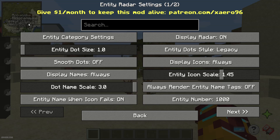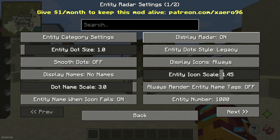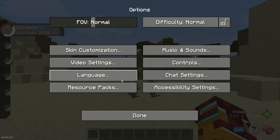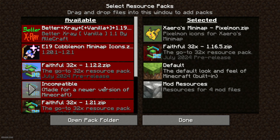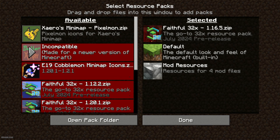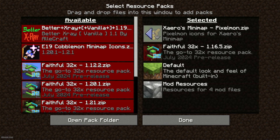In our situation, with names on you cannot see the icons normally, but if you want, you can choose the option Display Radar On, Entity Style Legacy. After that, press Escape, Options, Resource Packs, press the left mouse button, and find in the left list Xaero Minimap Pixelmon, which I already downloaded and installed. Press left mouse button and place it in the top line.